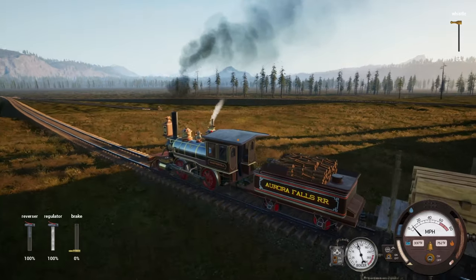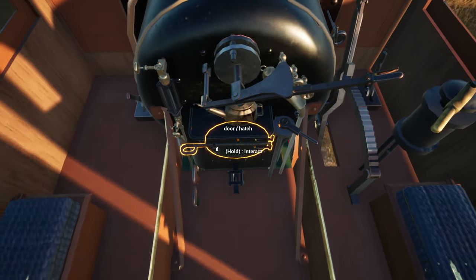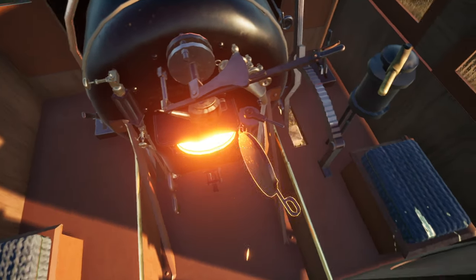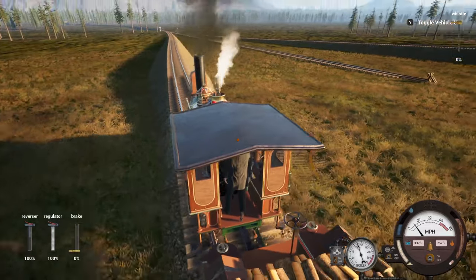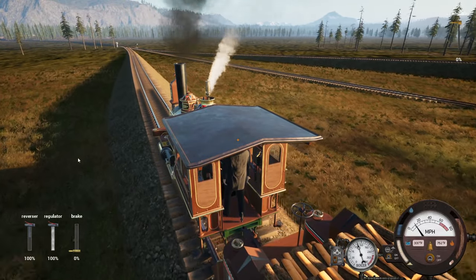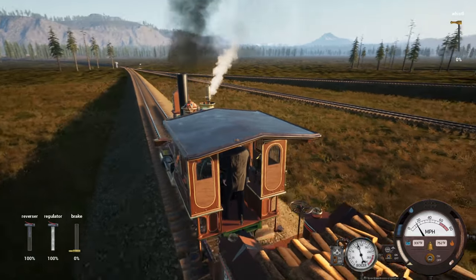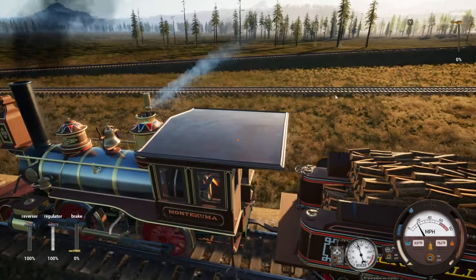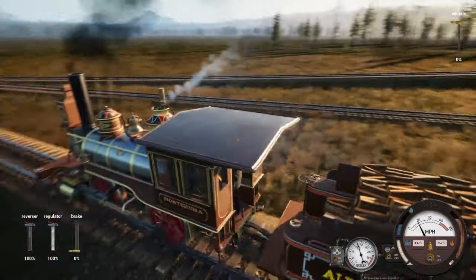All right, let's check - okay, 87. That should be plenty for the whole run. Water - we need to make sure that we get water in this thing when we get up to the tower. Probably should put in some water while we're in here.